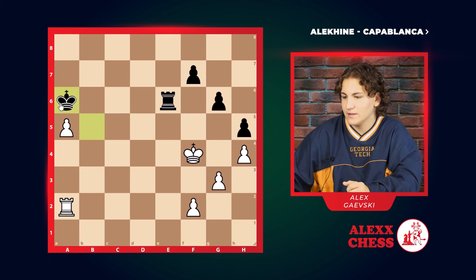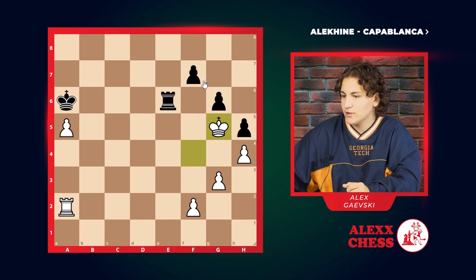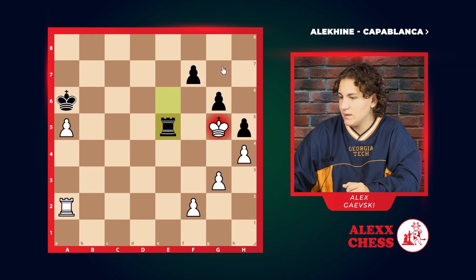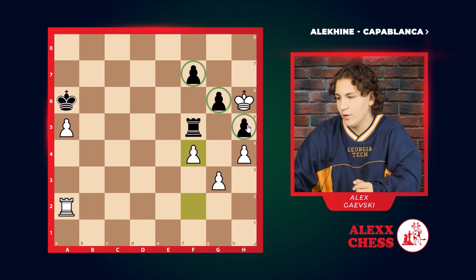A6 — defending this pawn and not letting it go through completely. G5 — trying to sabotage this three-piece of pawns from behind. E5, H6, F5, F4 — trying to once again sabotage these three pawns and create a passed pawn.